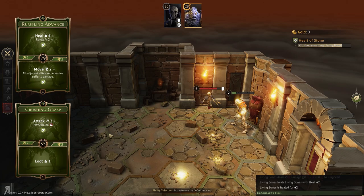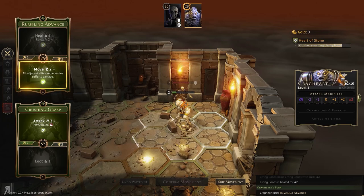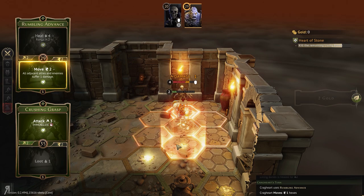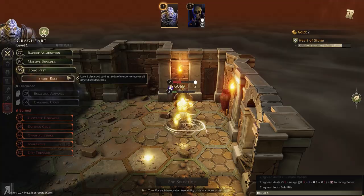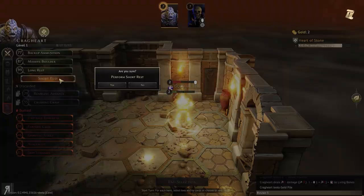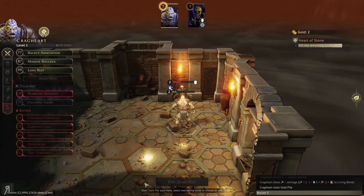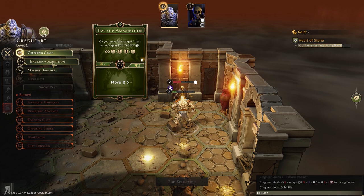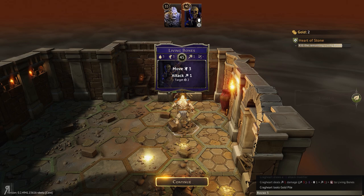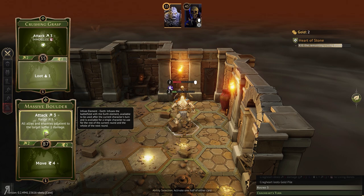Hopefully he won't go first. Of course he is going first. He's also going to be able to heal himself. Thankfully he didn't do any damage — very close. He healed himself, but that's fine because we can just do damage. We can attack right there. We'll do an attack — we didn't get a plus one. Why me? We're going to have to do another short rest. Rumbling advance is going to have to get burned and we'll do crushing grasp and massive boulder. Oh, he's slower than me now — you're dead, sir. You are absolutely dead.